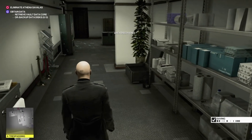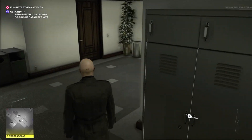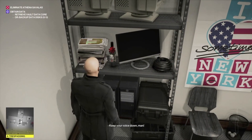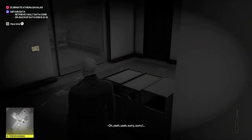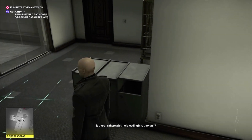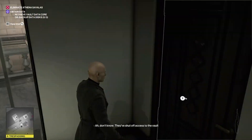Using a lock pick on this door, we're going to head into this little room. In here there are two guards but they're both facing away from us. Just grab the vodka and head back out. Now we're going to leap over here and try to get through this door - realizing we can't.